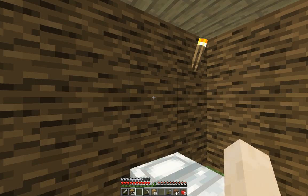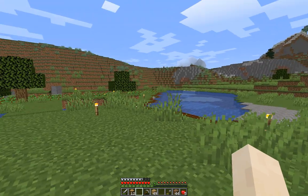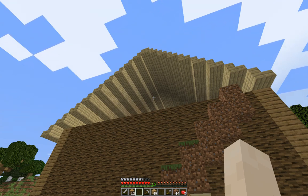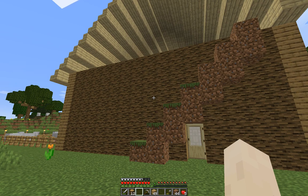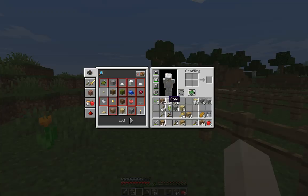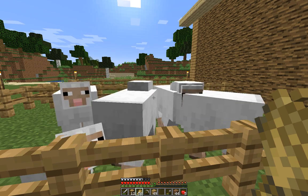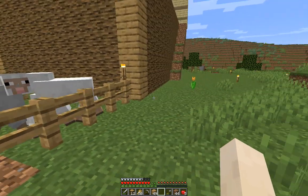Today we're going to do more on the house - we're going to fill all that area in so that we finally have a completed house. It's not going to be totally completed, we still have to do the floor, build the inside, make some rooms. I want to make a basement too. Once I get this done we're going to do some mining and we're going to explore. Also we've got six sheep now so we have enough for another bed.